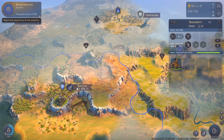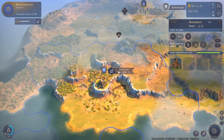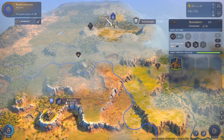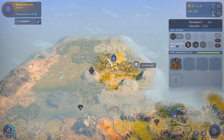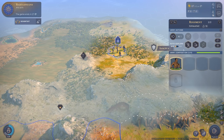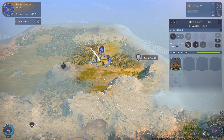In this scenario we have 27 turns left before it ends and we need to reach our goal. One important thing is that we can settle new cities - our scouts can create outposts. We don't have settlers like in Civilization; instead scouts create outposts that can then be turned into cities. We have a sanctuary here which is very good for food and gives me plus one food.